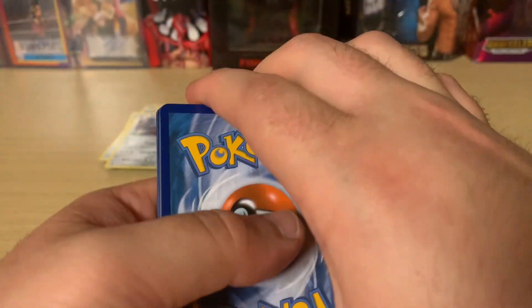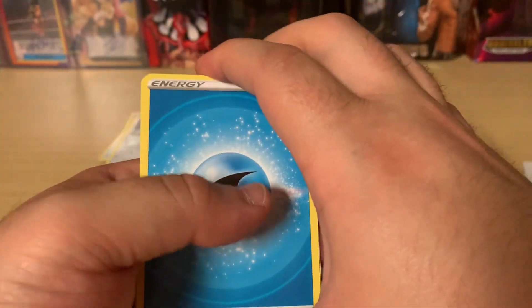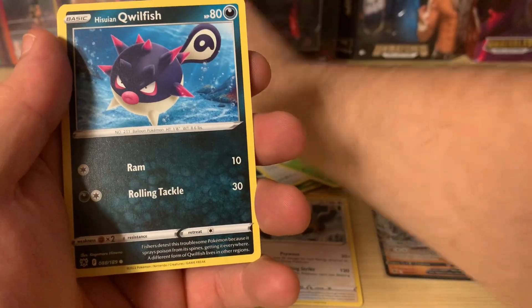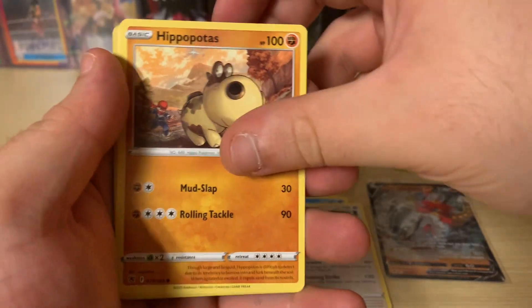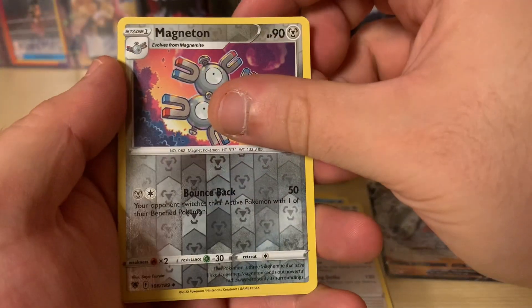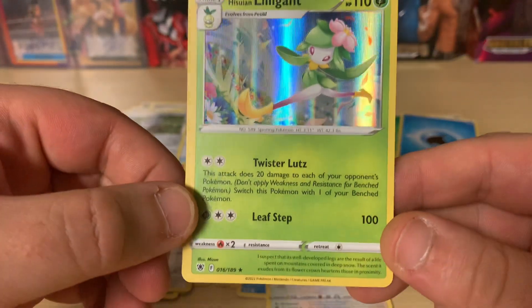Let's go for some big money, guys. Let's go with Fire. Acrola, Concealing Cologne, Shellder, Qwilfish, Boltund, Nickit, Hippopotas, Cyndaquil. The Reverse is a Reverse Magneton — very cool. And a Hisuian Lilligant. So we did hit a nice foil there at the end.